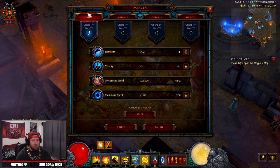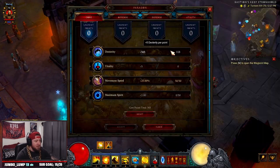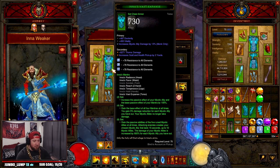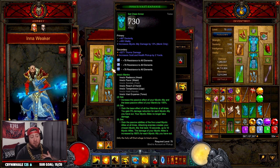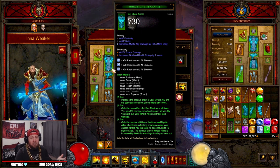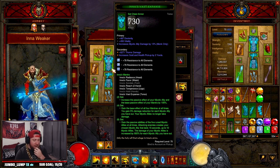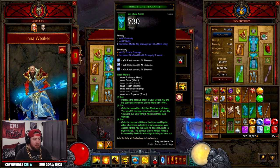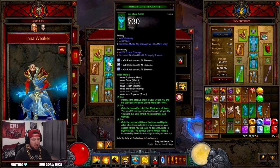Even on a GR 90 with very basic gear, not a lot of paragon levels, and still farming up items — the build is still fairly strong. The nerf was just too much in my opinion. I hope they change it back to around 1,200 damage. I think that would knock it down about five tiers instead of seven or eight, which would be crazy. But this build dominated for so long.